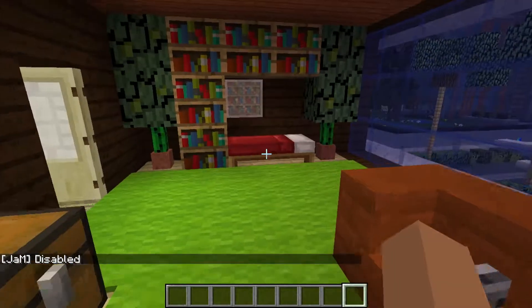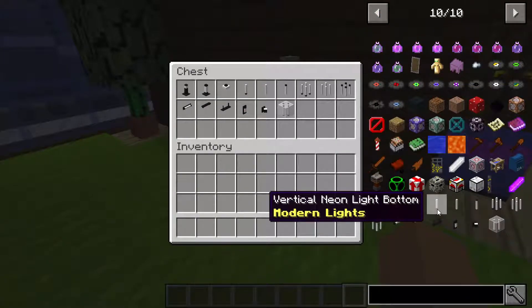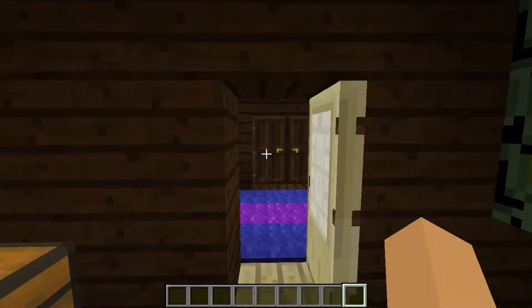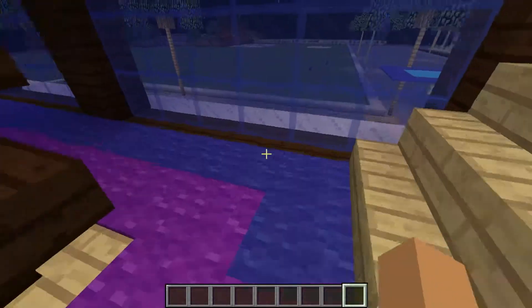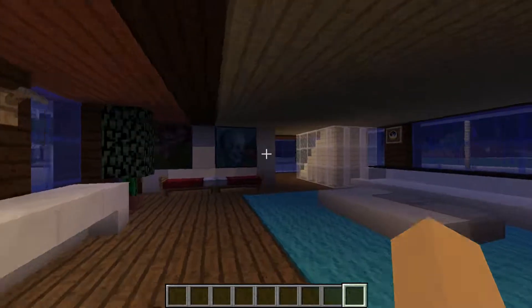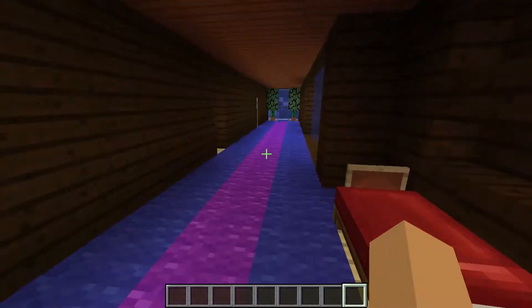That's the first mod done. The second mod is the Modern Lights mod. The name itself suggests it includes some lighting. To show all the lights I have removed all the lights from my house — it's pretty dark inside. We'll be adding modern lights, and I'll show you all the crafting recipes first, then how to use them.